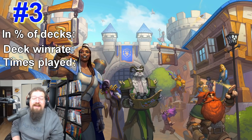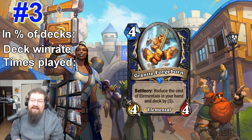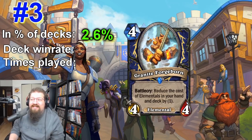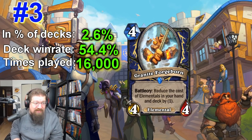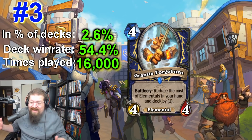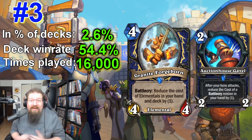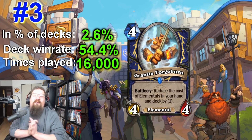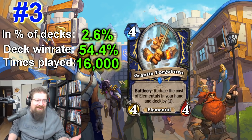At number three we have a nerfed card: the shaman card Granite Forgeborn — four mana 4/4, battlecry: reduce the cost of elementals in your hand and deck by one. Originally a 4/5, now a 4/4, but it's still in 2.6% of decks with a 54.4% win rate and played around 16,000 times. Watching my friend Cantaloupe do very well at top 100 legend with elemental shaman — Granite Forgeborn gives you a ridiculous amount of mana cheat, hitting every elemental in your hand and deck. Taking one health off didn't change much. Couple it with Auction House Gavel and you have tons of mana cheat with damage battlecries. It gets out of control very quickly.